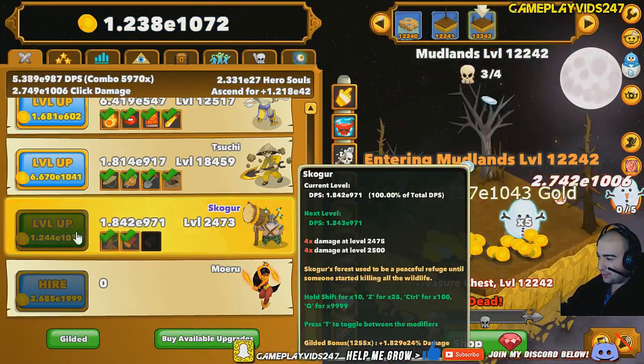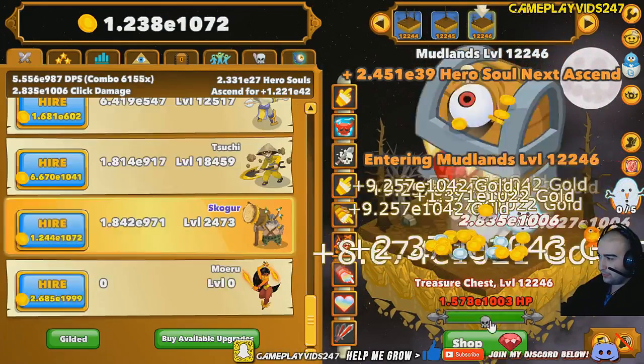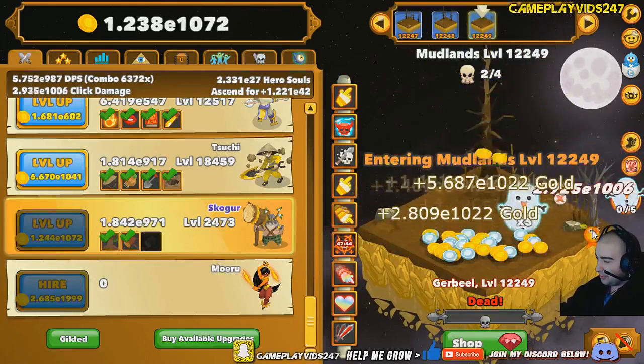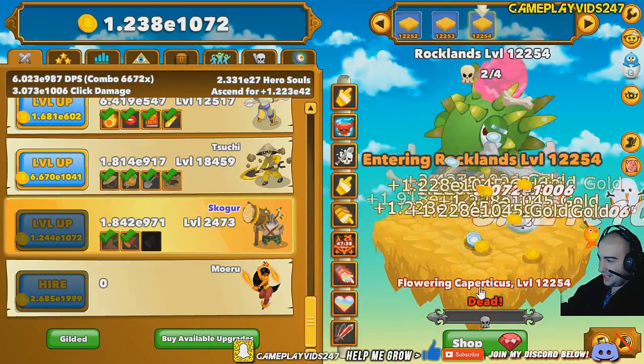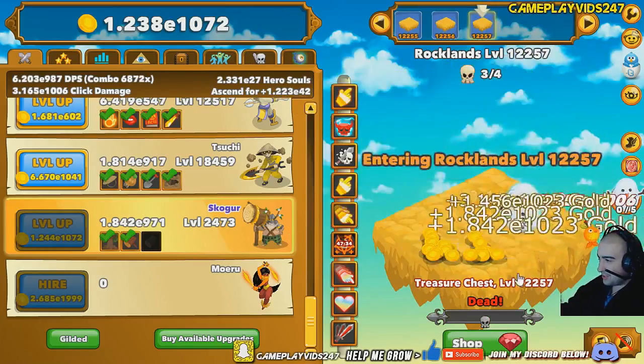We'll just keep spamming here and upgrading Skogor as much as we can. We do have that quest here available for more gold if need be. We do have a Clickable there as well for more gold. So yeah, we're pretty much set. As soon as we start slowing down, I want to pop the quest and the Clickable, and then we'll be back to grinding again, pushing these Hero Souls as much as we can go.